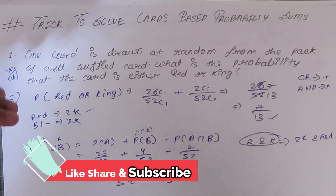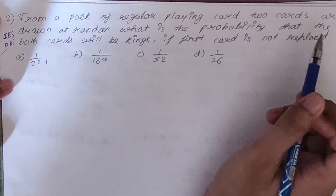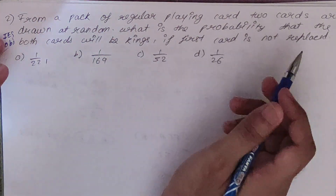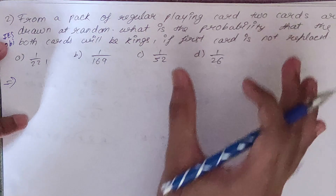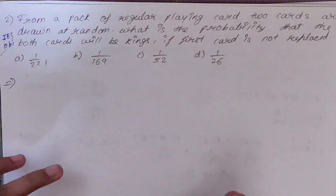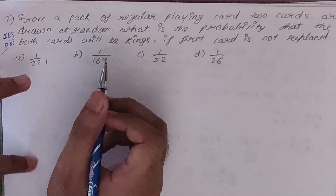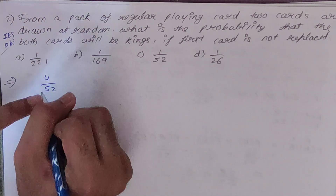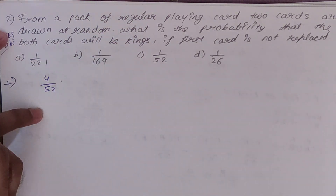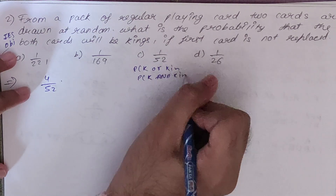Now let's increase the level. Second sum — also an IAS objective question. From a pack of regular playing cards, two cards are drawn at random. What is the probability that both cards will be kings if the first card is not replaced? By the basic approach: we want both cards to be king. First pick: 4 by 52. Since it's 'and' we multiply.